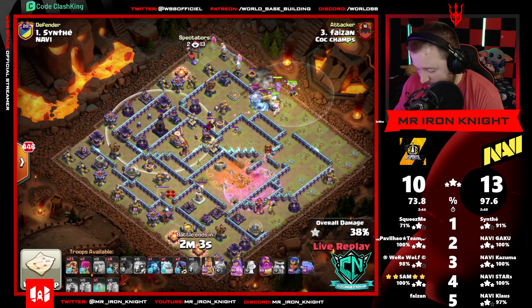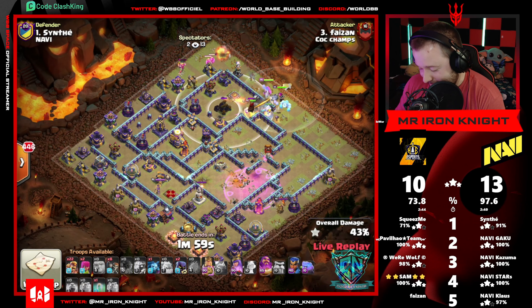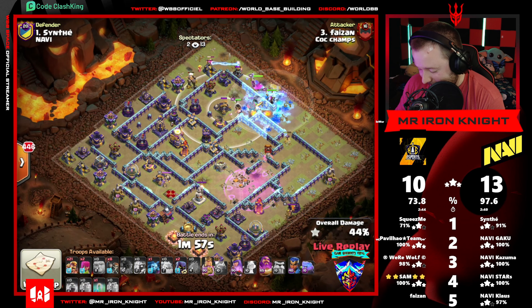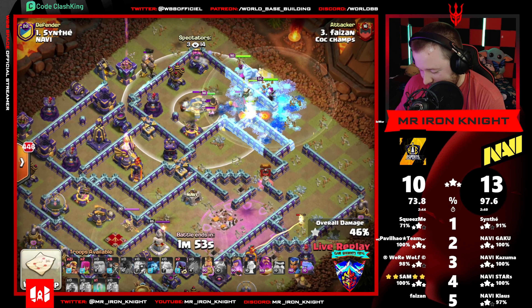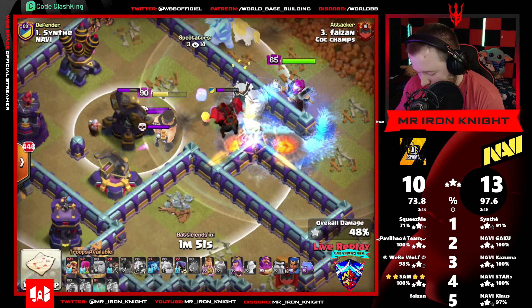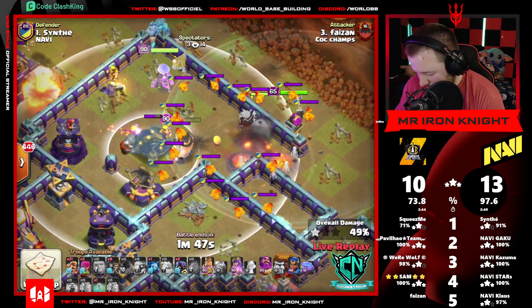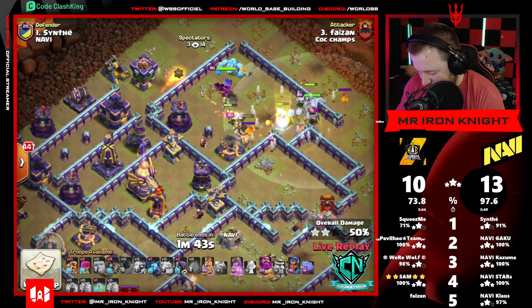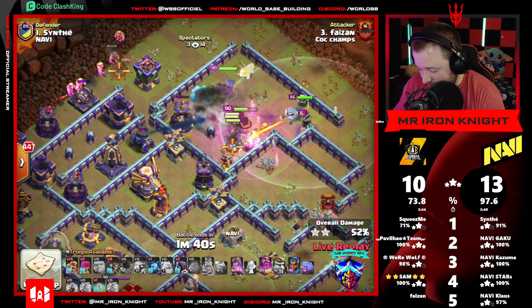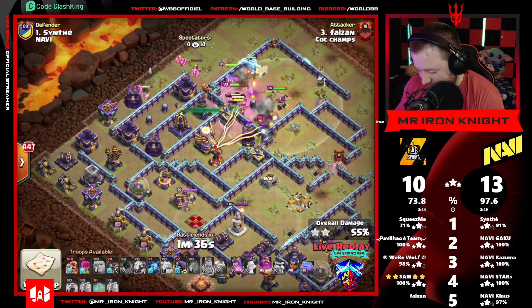Eagle and Monolith now to deal with. Gotta get there through Scattershot, Hound, and Expo. Ice Golem pops early and freezes the Hound. E-Titan is there dealing with the Pup so Queen can advance further faster. Queen's over here — Warden and E-Titan took care of that all on their lonesome. Nicely done.